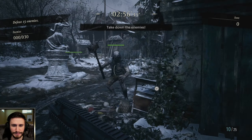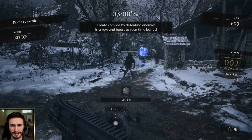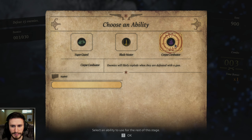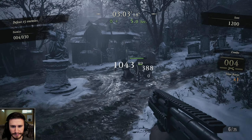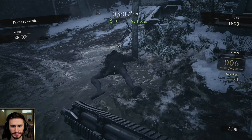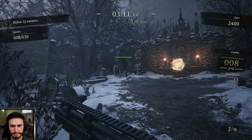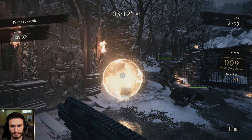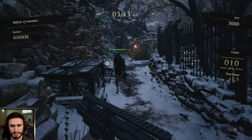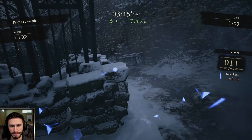The first area is pretty forgiving. Grab the mine. Make sure you grab any money that you can. Always grab ability orbs. Grab the shotgun ammo.